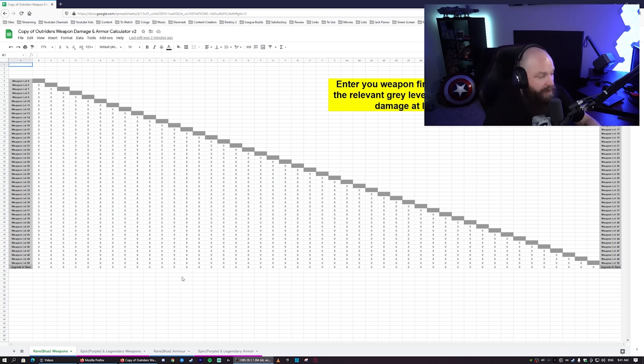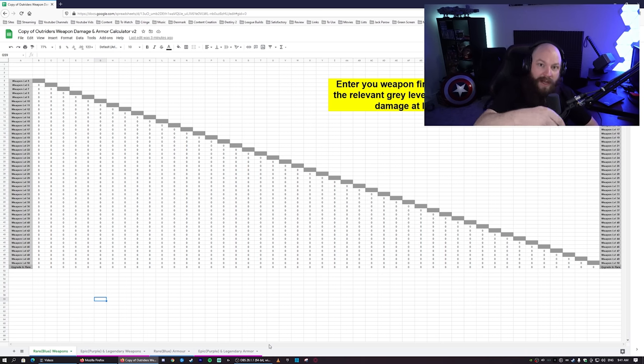Try to keep it on blue until level 50, then upgrade the rarity. The sheet starts at level five — there's no point going lower since by the time you reach the first city you're pretty much level four already. It scales all the way to 50. Regarding a question I see a lot in comments: why are there no tabs for green items? Simple — green items cannot be leveled up. You have to increase the rarity to blue first, then you can start leveling.